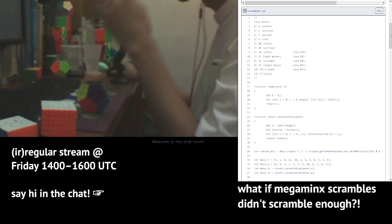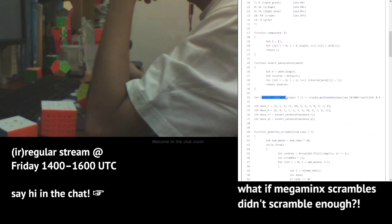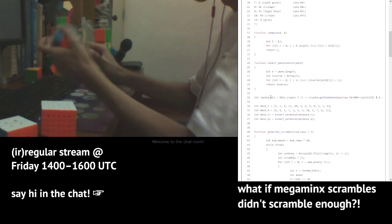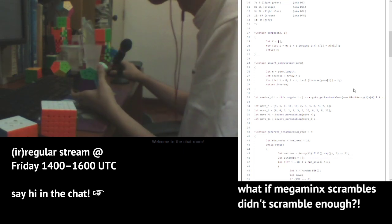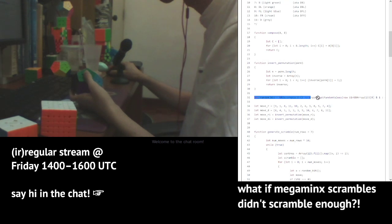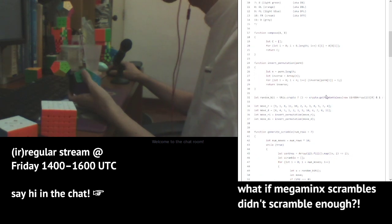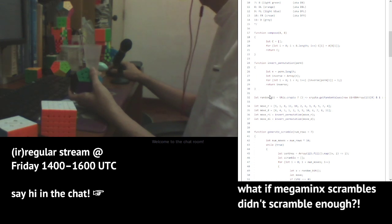This is the code where I generated scrambles. You need some function to get a random bit to choose whether you do R++ or R--. If the crypto API is available we use that; if not, we use Math.random. I ran this within Node to generate scrambles, and Node does have a crypto API. These are the center permutations achieved by doing the R++ and D++ moves.